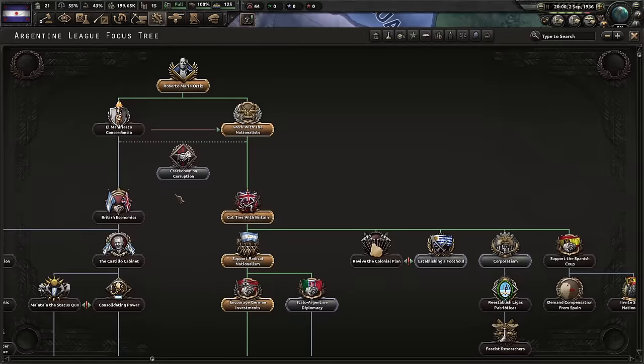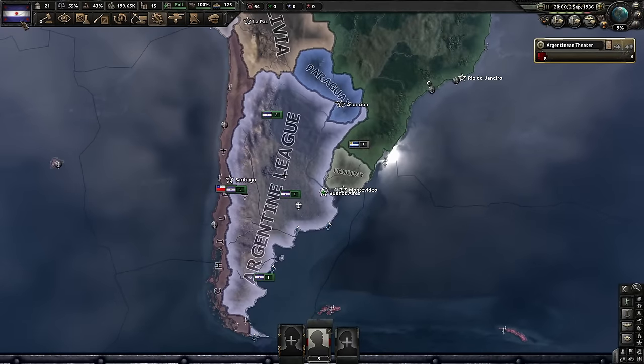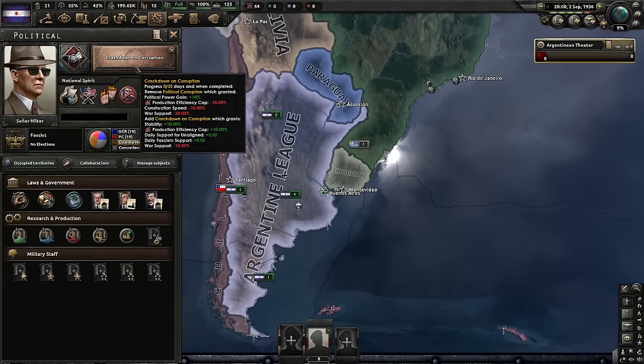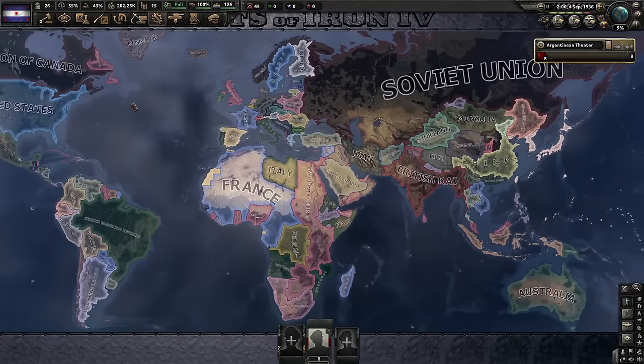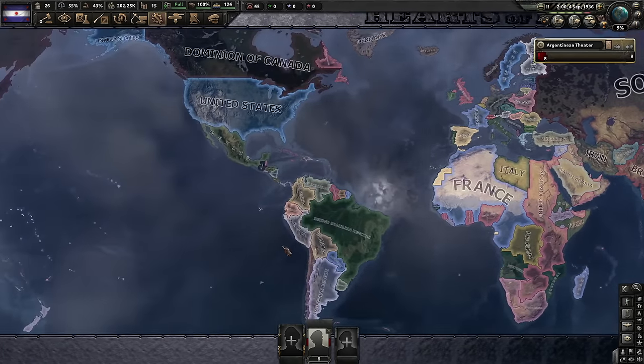Nothing too crazy. We can get rid of corruption in 35 days. I don't want to inflate this guy's ego too much, but what other politician got rid of corruption in 35 days? I'm listening. Maybe I shouldn't have done that joke — it may get me cancelled in like two years or something.